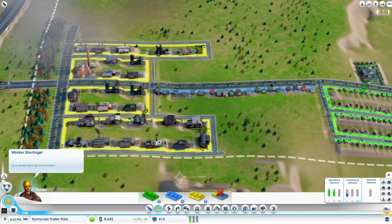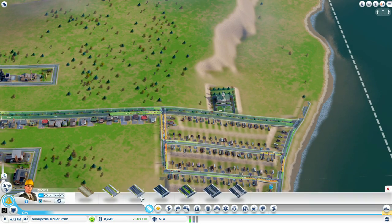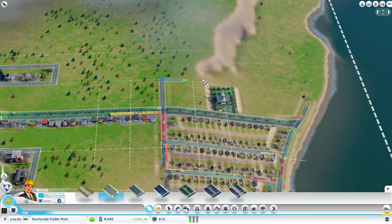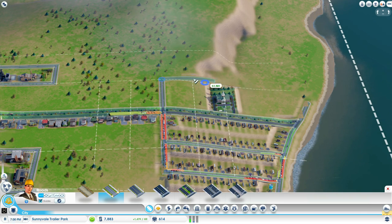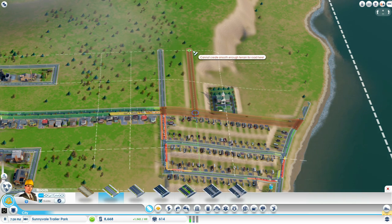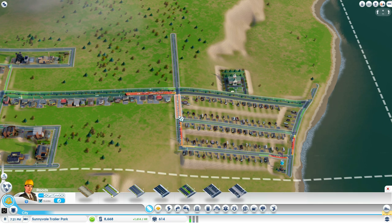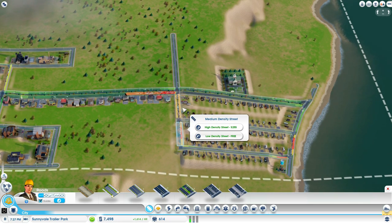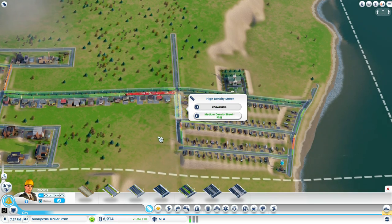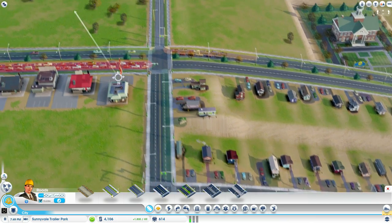I'll have those references continually throughout the video. So we need some more residential. I'm going to be struggling with this terrain. This right here we can upgrade to help alleviate some of the problems. And if you look, high density streets have traffic lights — that'll help clear some of the backlog.